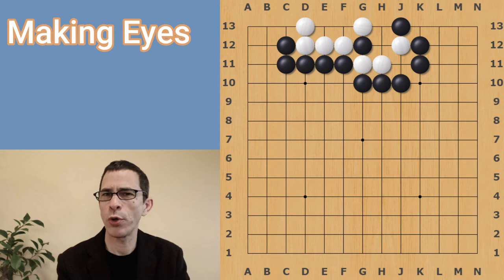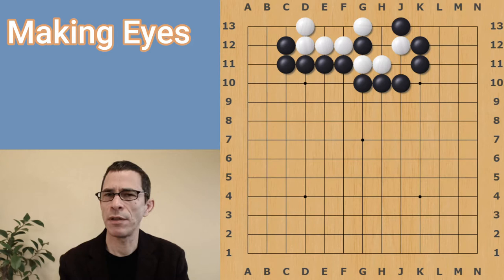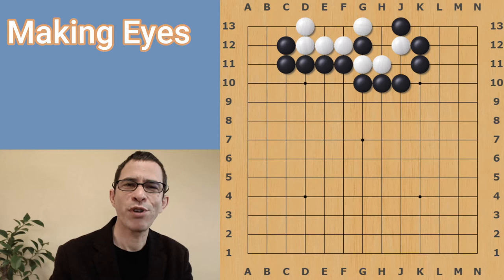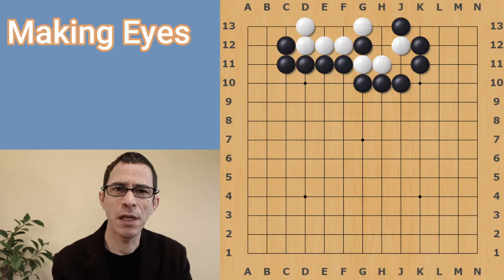Hello, I'm Michael Grebman, professional Go player. In this video, I'm going to talk a little bit more about making eyes. While the idea of making two eyes — separating your territory into two sections to have a living shape — the general idea is relatively simple, but in actual practice it can get a bit tricky. So I'm going to show you some of the shapes that might be a bit hard to fathom.